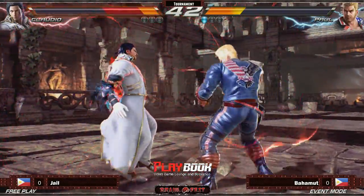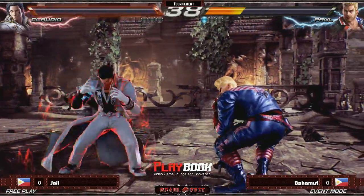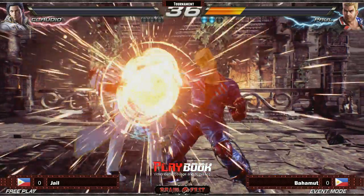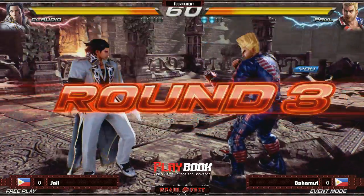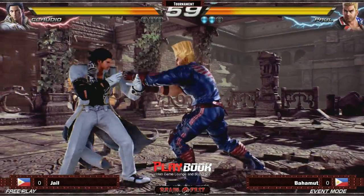Counter hit! Down one-two — very nice. Seal the deal. Claudio's still alive though. The thing is with that sidestep three of Paul — that is a major, major buff to the character. Sidestep three on counter hit is plus twelve.